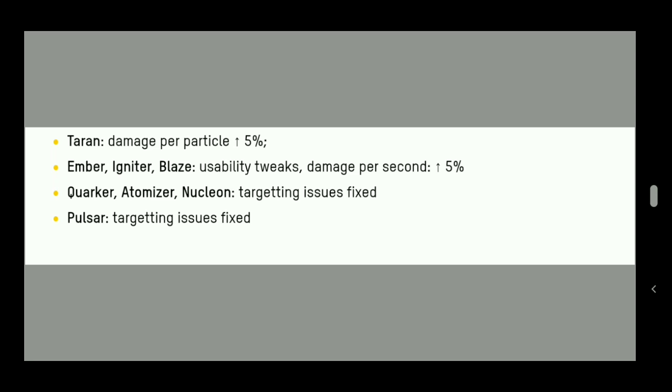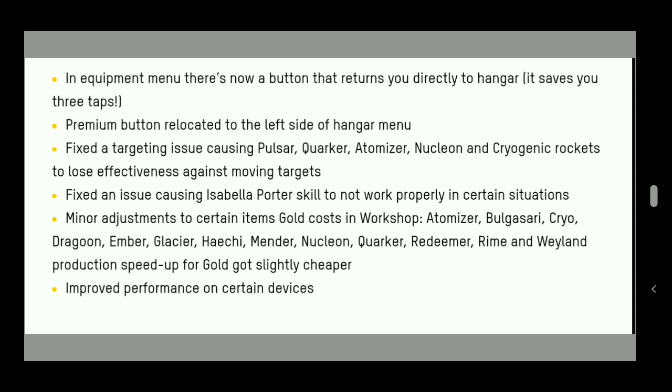Taran gets a 5% damage per particle buff. Ember, Igniter, and Blitz get usability tweaks with 5% damage per second increase. Quarker, Atomizer, and Nucleon have targeting issues fixed, meaning accuracy has been improved. Pulsar also has its targeting issues fixed — Pulsar isn't getting nerfed or buffed otherwise, so four Pulsars on Leech or other setups remain strong and devastating.